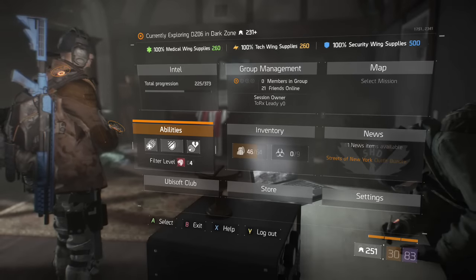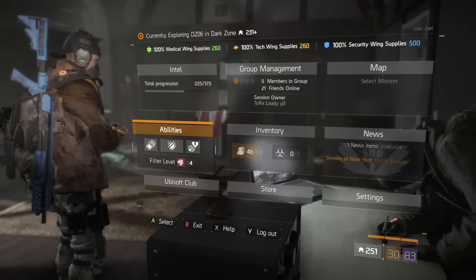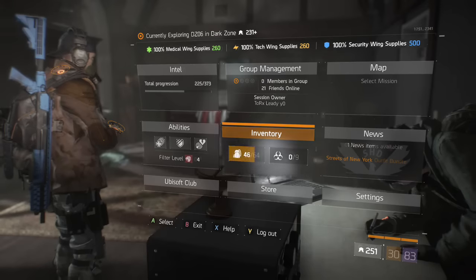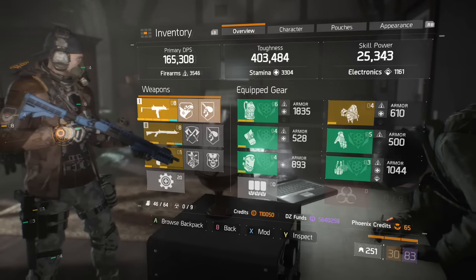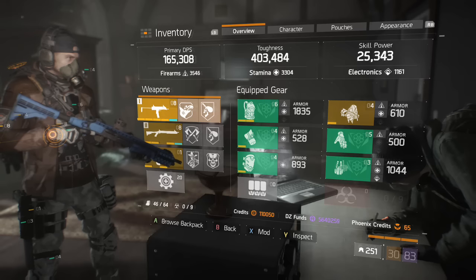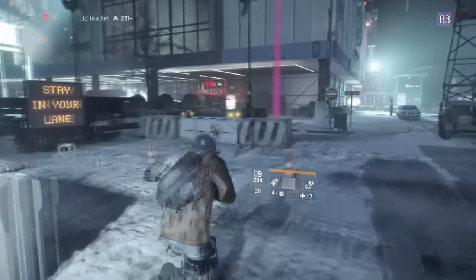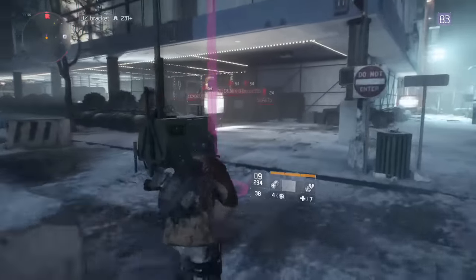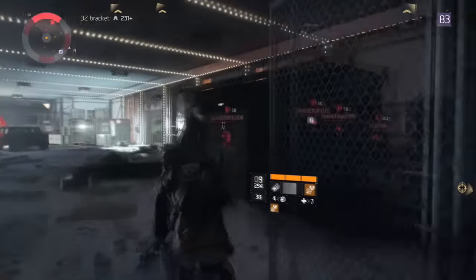I get a good heal and I've got a good pulse, as you can see. The crit chance isn't necessarily needed on the mask - you could go with skill power there instead. I think you can get crit damage on the backpack, but because my crit damage is already pretty decent and I want to get crit damage on the knee pads, it made sense to go with crit chance on the mask so it all works out.